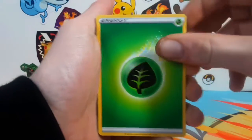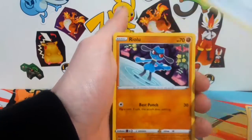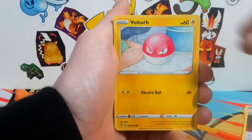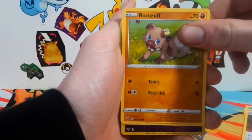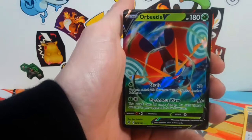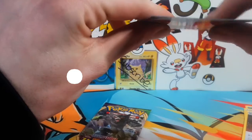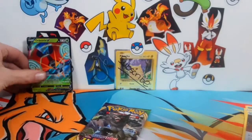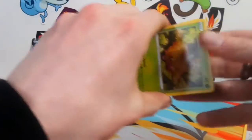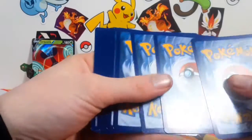Let's get right into this. We got a Carolese, a Stone Energy, Raiolu, Chimchow, Nincada, a Voltorb, a Rock Ruff — no Amazing Rare on this one — and we got an Orbeetle V. So we got a hit so far. The back feels really grainy for some reason, let's see if we can get anything better in this next one.